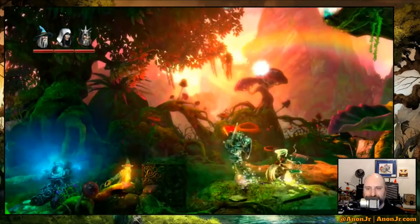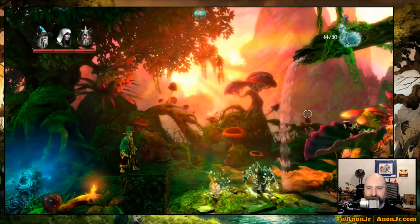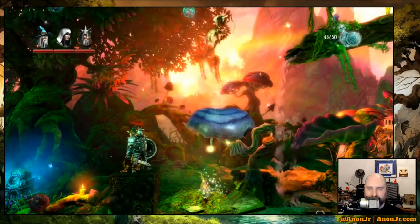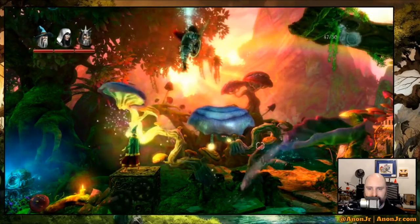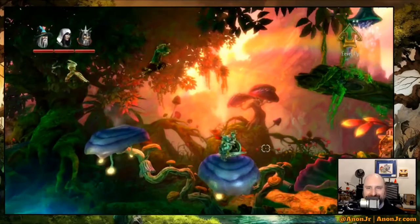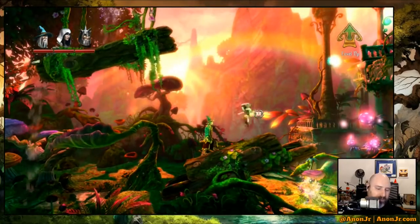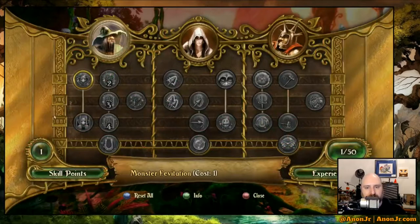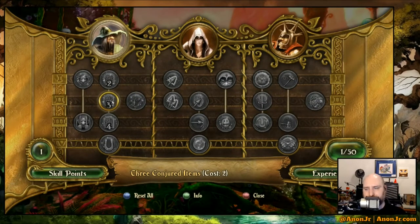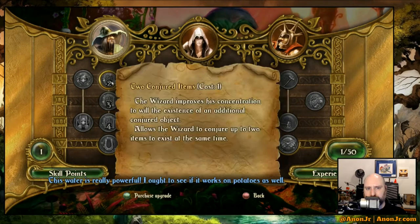Look, glowy stuff. We need to do this, and you gotta pull the leaf over, Mr. Wizard. There it is. We gotta level! Do I want Monster Levitation or two Conjured Items? I think right now I want two Conjured Items. Purchase Upgrade.